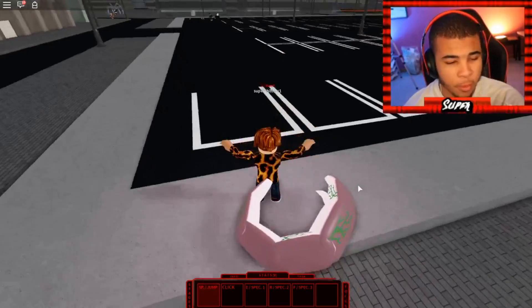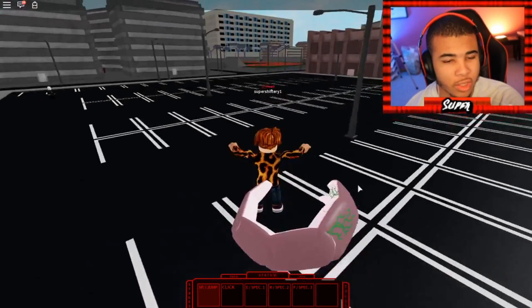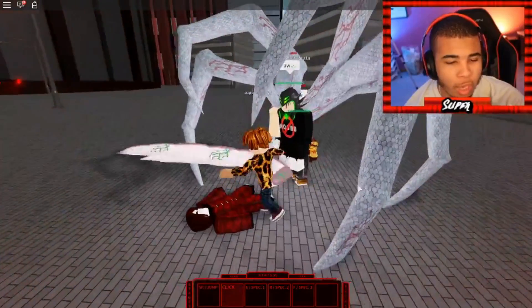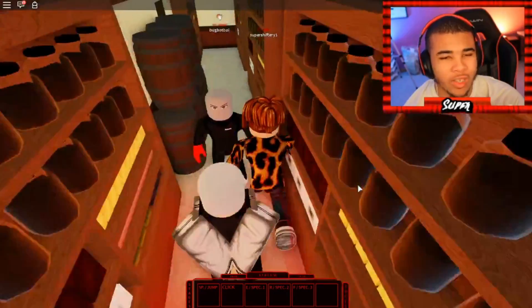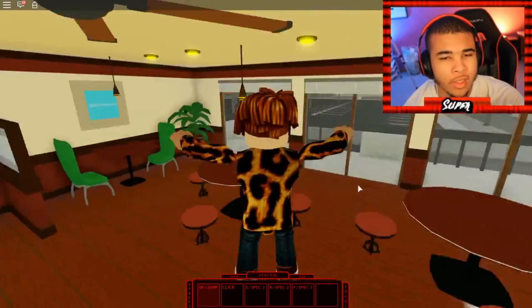I'm going to try some PvP action over here. It looks like these guys are pros, so I'm kind of scared. I feel like we are going to die instantly, but let's try it out. We're going over here — let's hit him with the one tap real quick. They actually hit us with a one tap and killed us. We need to get a better Kaganate, or maybe I just need to get better at the game.